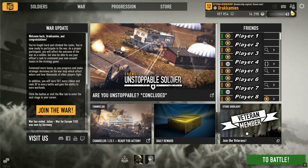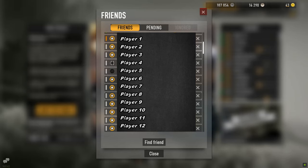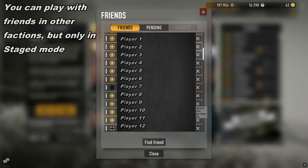When you look at your friends list, you can see an icon of a globe at the end of a friend's name. That tells that he is not participating in war, and faction icons tell that they have signed up for that faction for war.